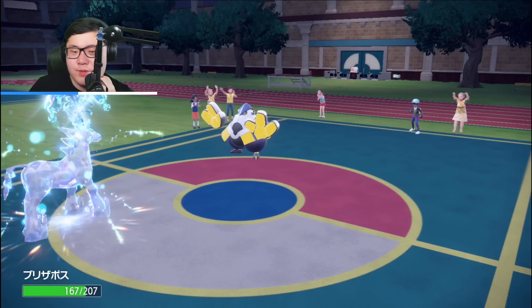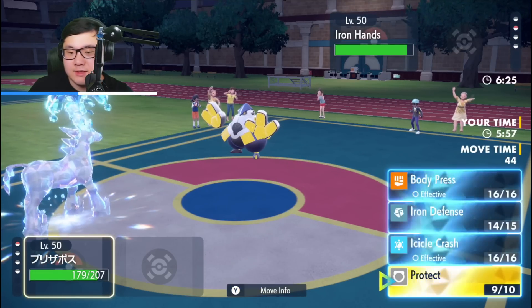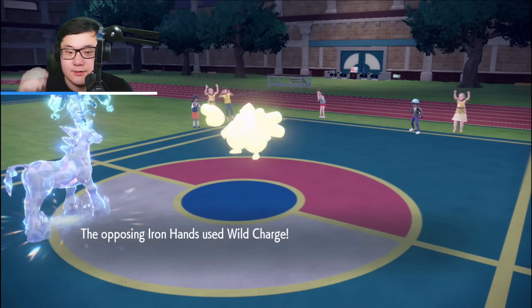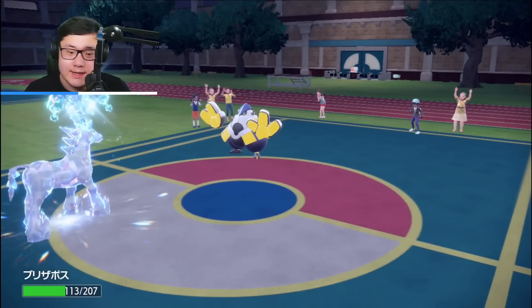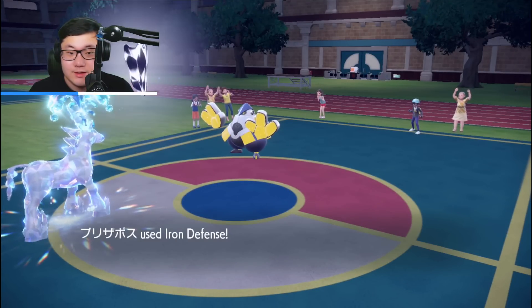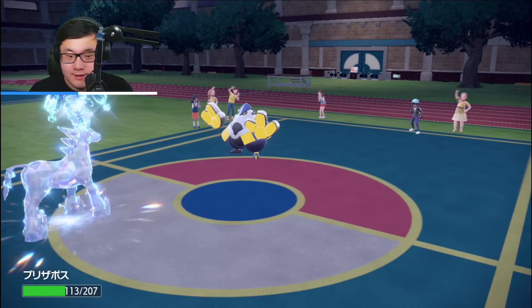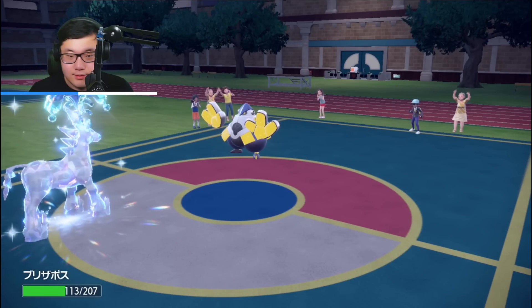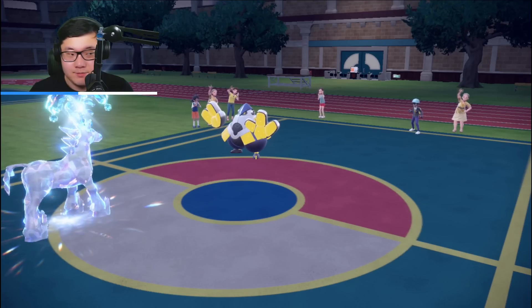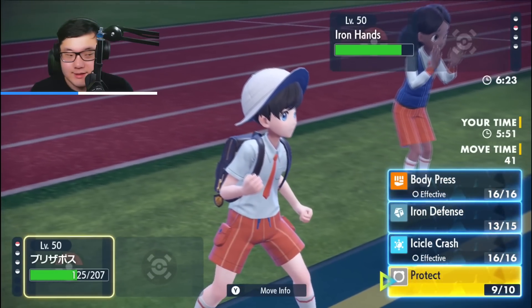I need two Body Presses at plus four to KO Iron Hands, depending on how much damage Glastrier takes. Going for my second Iron Defense here — Wild Charge. I tanked that really well, actually. Iron Defense Glastrier should have this. Plus four now. There's no way they have Swords Dance because they had Wild Charge, Drain Punch, Heavy Slam — the last move is probably Fake Out. No way you have Swords Dance with Heavy Slam.